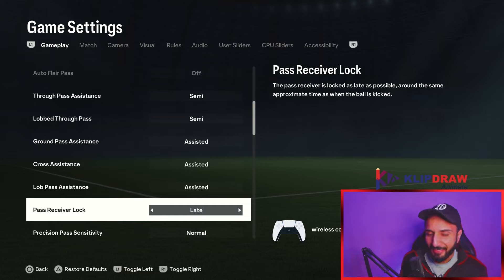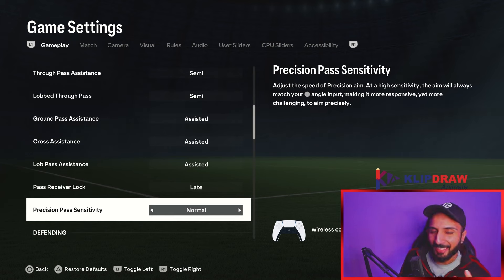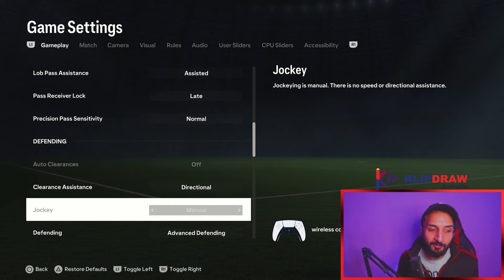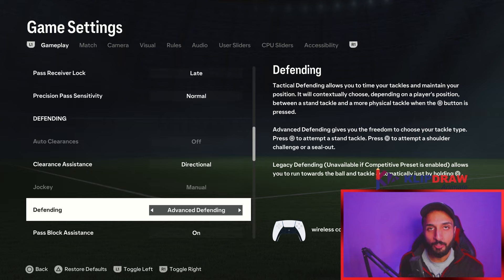These settings are not an instant magical fix — you can have the best settings for your individual gameplay and take it from there, but it is not magic. For precision pass sensitivity I keep it at normal — I use R1 square sometimes and don't want extra difficulty. Clearance assistance I use directional — it is the best setting. Jockey will always be manual.